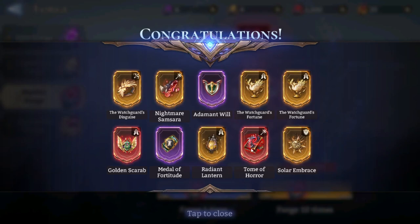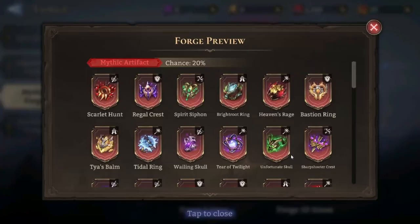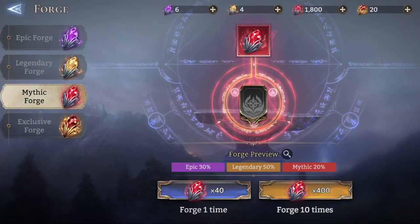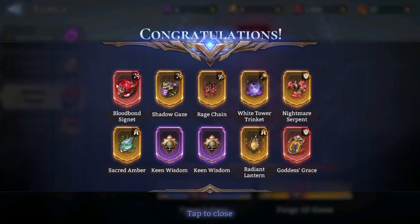I don't use Dome of Horror on anyone. I think it's good on Shamir, but who uses Shamir, right? Okay, we need more. Let's do one more — Blood Bounce Sign or Secret. I think I'm using this on Hatset.